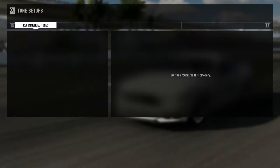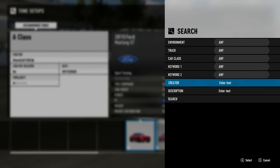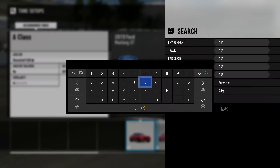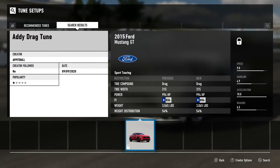If you guys want to mess around with this tune, just go over to 'Get Your Tunes,' hit those two little squares on your controller, search the description, and search my YouTube name — basically it's Addy. Search 'Addy drag tune' and there it is.